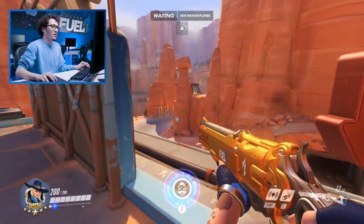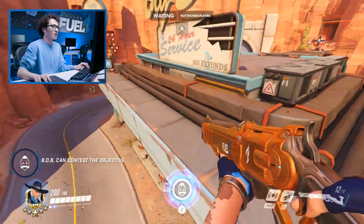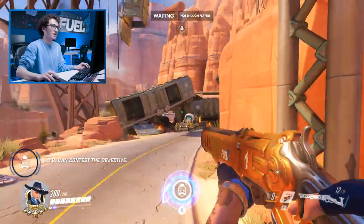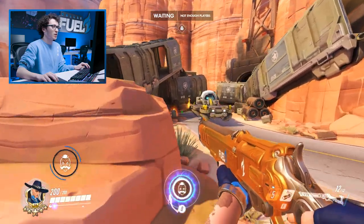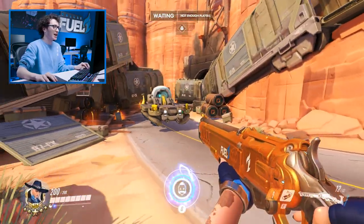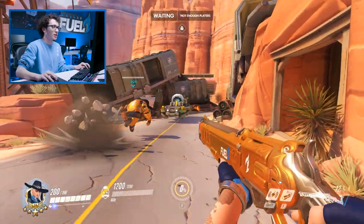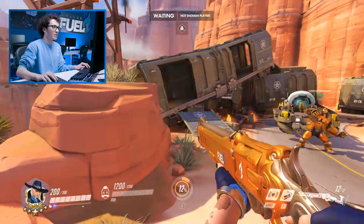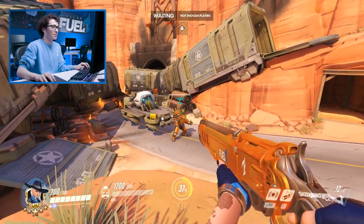While Bob does a lot of damage, he can also be used to contest payload or stand on the objective. Since Bob does count as another character in the game, he can contest the cart. So in those sticky overtime situations where you don't want to C9 or lose the map because you're not contesting, you can throw your Bob on the payload and he'll count as a player that will contest it and buy time for everybody on your team to come back.